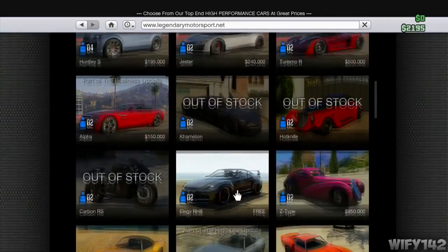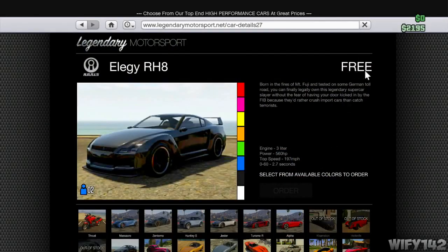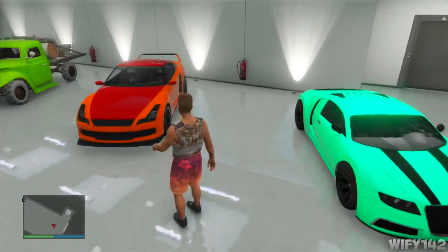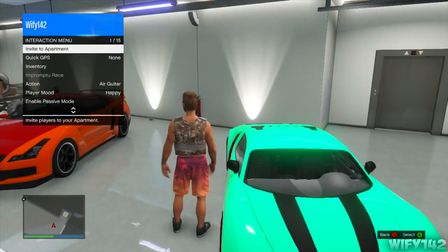I've already got one in my garage so I'm not actually going to buy it, but just buy it — and as you can see, it's free. You will need to be signed up with Social Club to get it for free and actually unlock it. Once you've got it in your garage, all you've got to do is invite your friend to your apartment.